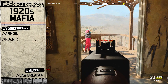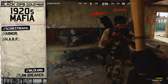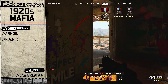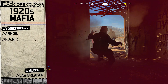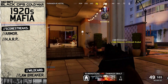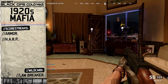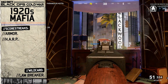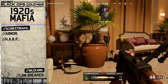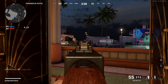For our second and final scorestreak we're going to go with the HARP. This might seem like an odd choice, but as always I have a good reason. The mafia used informants as a way of learning new information to help their organization make more money, gain new connections, and grow their reputation. By using the HARP scorestreak in-game, this recon aircraft will inform us of hostilities in the area, letting us prepare for any shootouts and stay one step ahead of rival gangs.